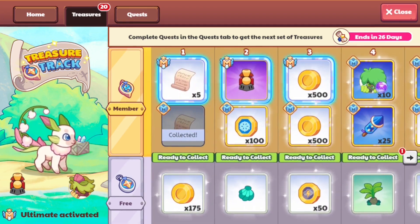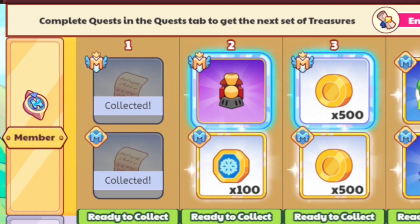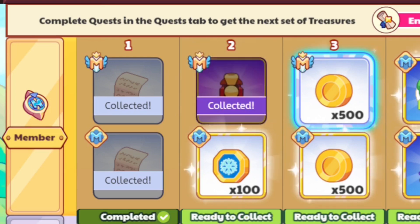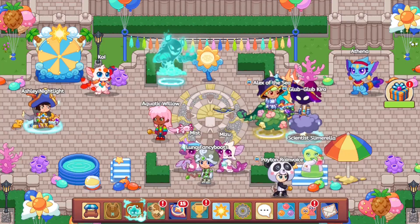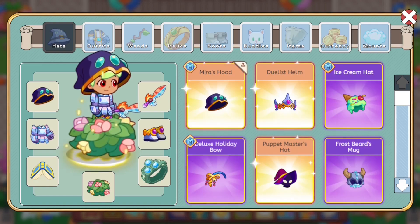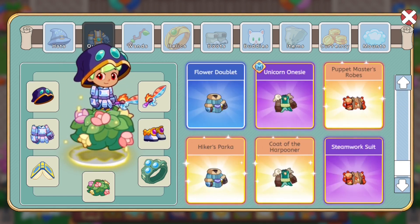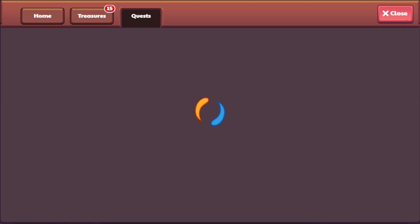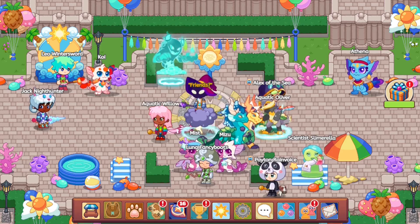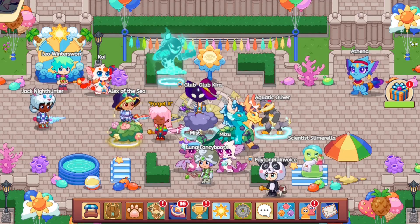Considering each stage gives three treasures, we've unlocked about six stages. Let's open these — we got some academy scrolls as our first rewards, and then this seems to be our first member box item. Let's collect the snowflakes and the shell. Now let's exit and see what we got in our inventory — I've already forgotten what it was, so I'll have to open the treasure track again.